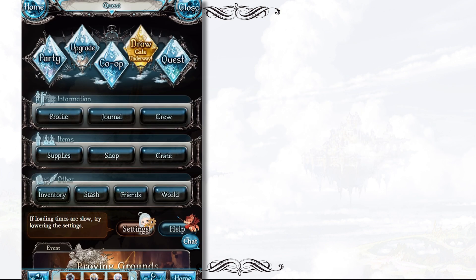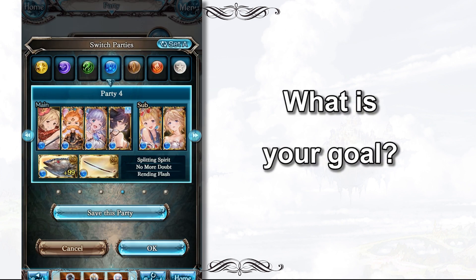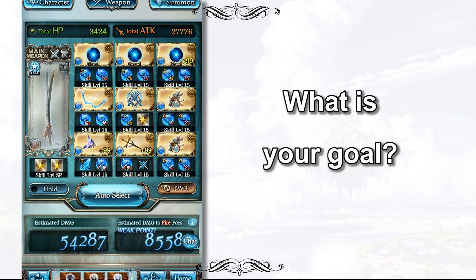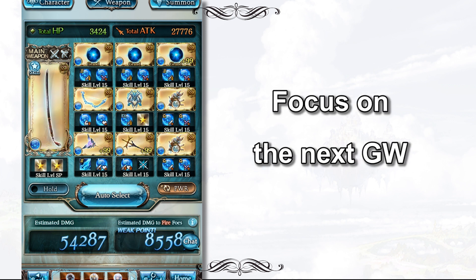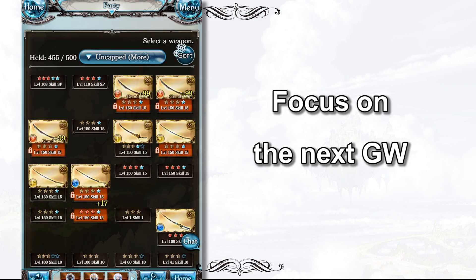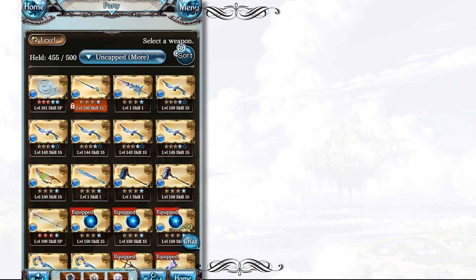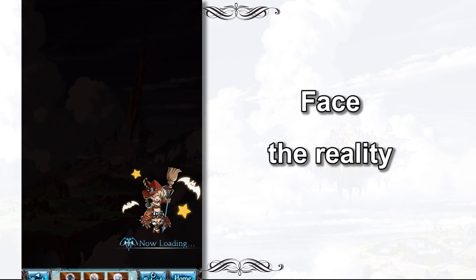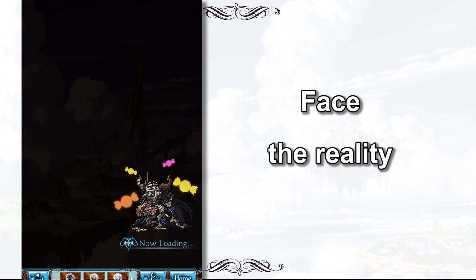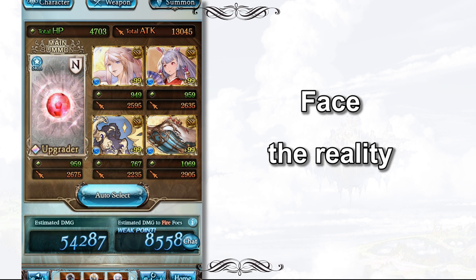We have to ask ourselves: what is your goal? For me, my goal is very clear — I want to perform well in the next Guild Wars. So if the next Guild Wars has fire bosses, I'll focus on boosting my water grid for the next 1 or 2 months so I won't become a burden to my guildies. The rest of the weapon grids can wait, because there is no important event for me to use them. In short, we need to understand reality — be goal-driven but also willing to compromise. If we don't have the time or resources to be a top player, it is okay to progress slowly at our own pace.